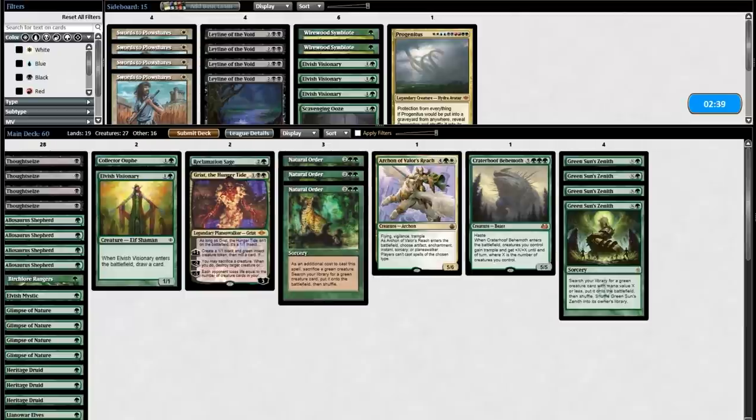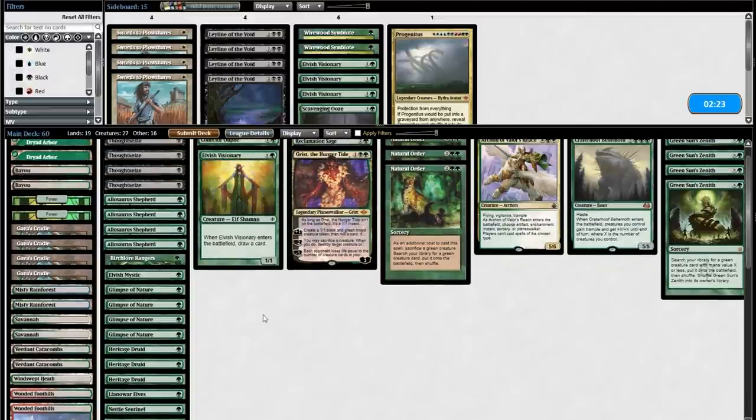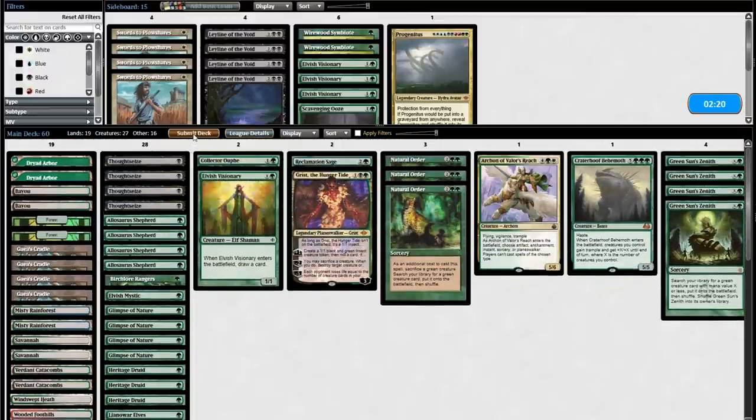What's the change here? I've seen Grafdigger's Cage now, but I already have my answers to Grafdigger's Cage in. I'm not going to bring in Swords to Plowshares. Leyline doesn't matter. Ooze doesn't matter. I think my deck is just my deck here — let's go.